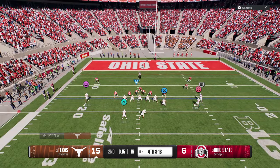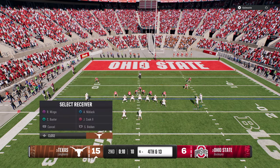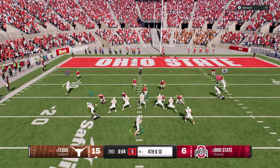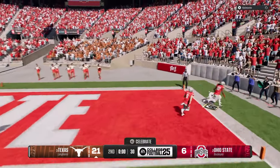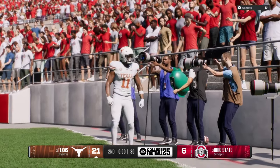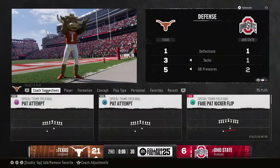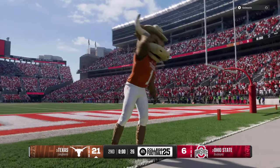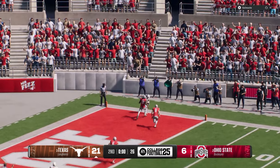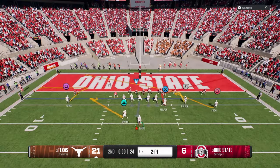Look at the speed out - very nice, beautiful throw. You can stem those speed outs to about 15 to 20 yards if they're isolated - it's really hard for defenders, it puts them in a strenuous position. You can also utilize the speed out in the red zone or near the goal line - basically the same setup but motion him back out, use this route that circles in.